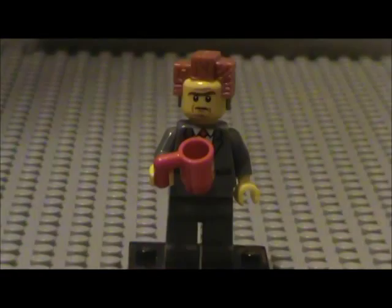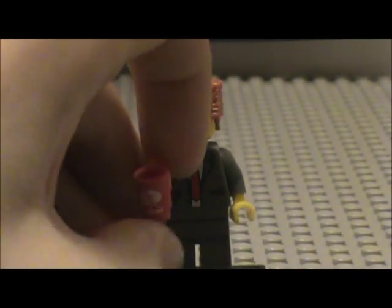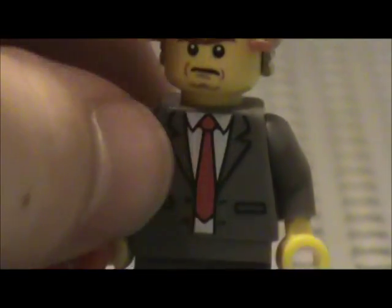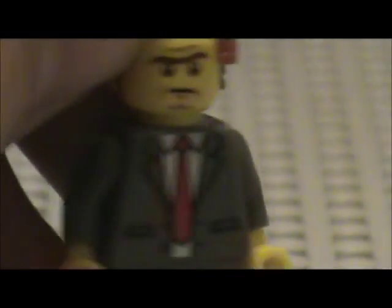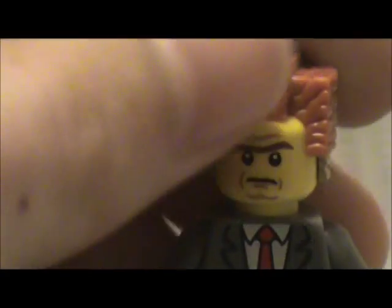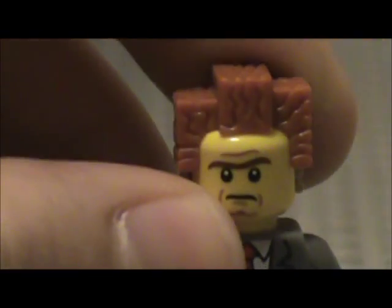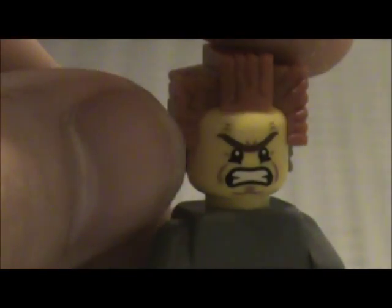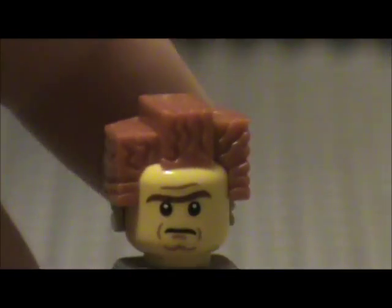Here we have President Business, and he comes with an Octan cup — pretty awesome. Of course, like usual, a stand. He's got an awesome suit on — it's gray with a red tie and a white shirt underneath. Gray pants, dark gray arms to match his suit, and yellow hands because he is a yellow minifigure. His face is pretty cool; he's got a unibrow. His hair is exclusive to this figure, though it also comes in the Lord Business' Evil Warrior set. He has a mad face on the other side. That was minifigure number two, President Business.